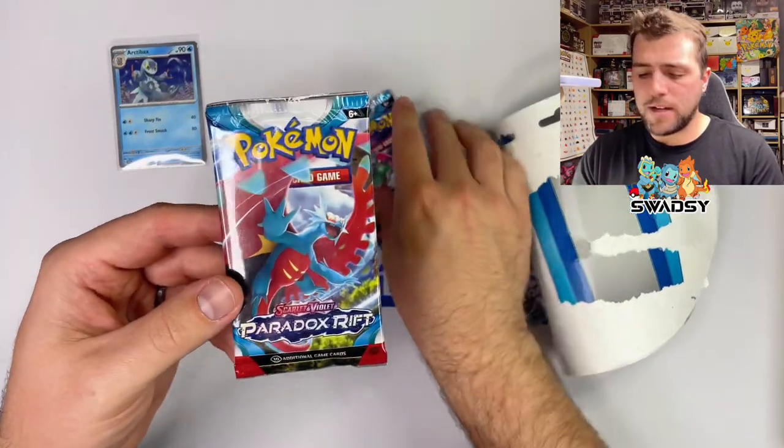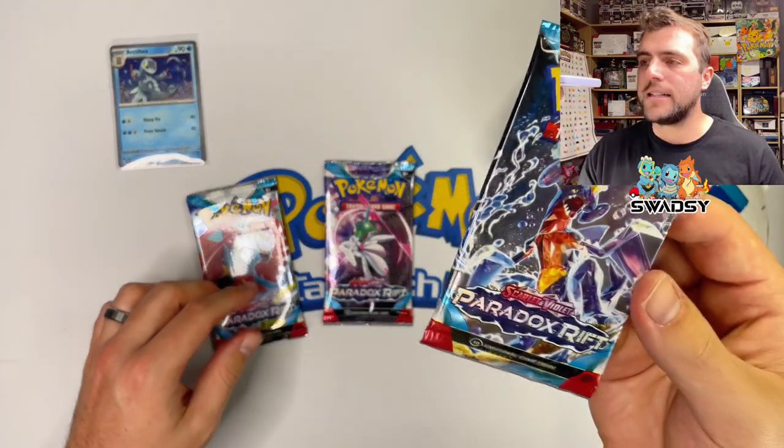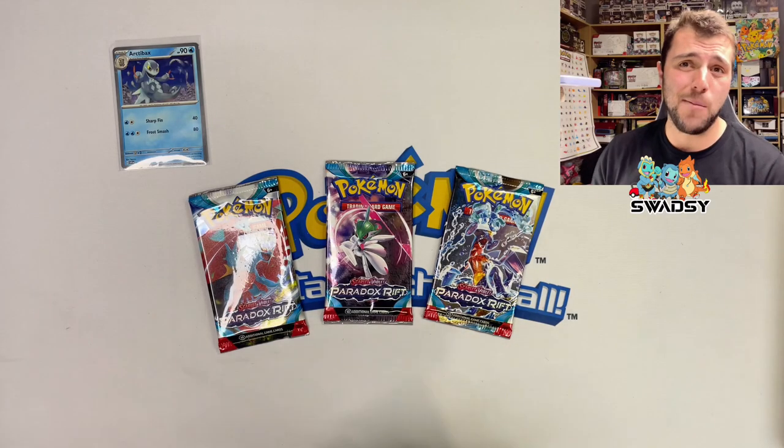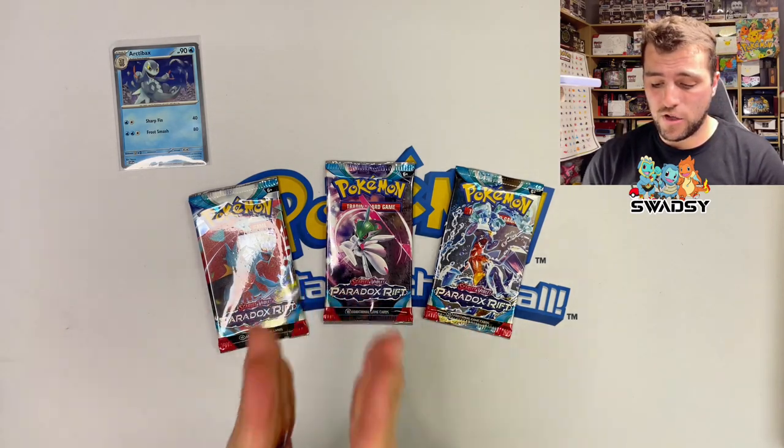Three packs: we've got Roaring Moon, Iron Valiant, and a Garchomp. The only pack you're missing, because it's only three packs, is the Armor Rogue pack. Let's go straight for the middle — let's go Iron Valiant.